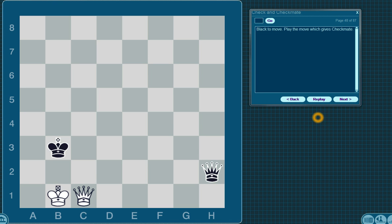These are checkmates, but they're pretty hard. Black to move — play the move which gives checkmate. The white king can't move to A2, B2, or C2 because kings can't be side by side. So in order for black to win, black would have to move the queen here to A2. That way the king hasn't been captured, but no matter what square the white king goes to, it will be captured and the game is over.